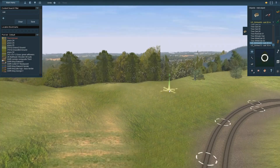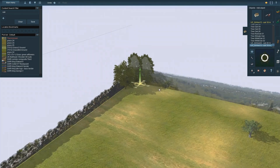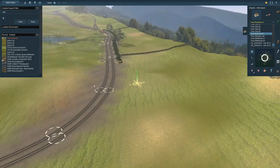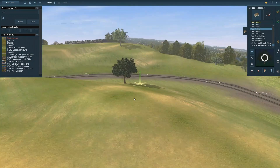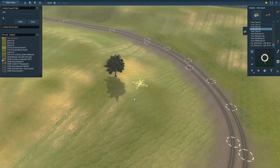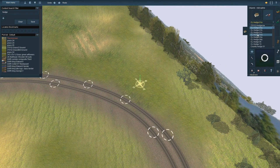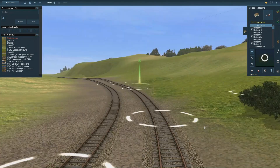At this point I found a couple of nicer trees. I really wanted to put an oak somewhere so I put one at each end. You can see the difference between this tree, which is very well rendered, and one of the other ones which is basically four flat edges.